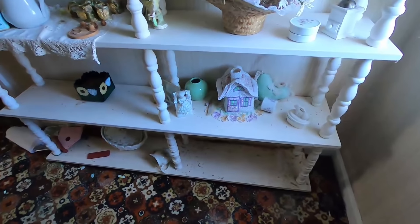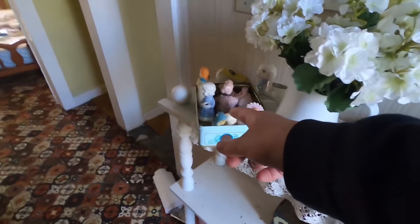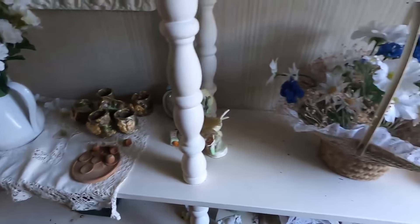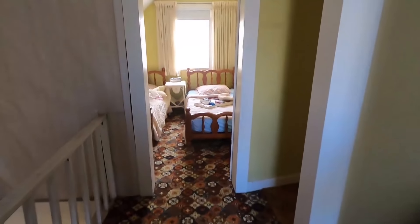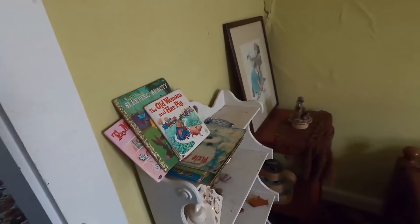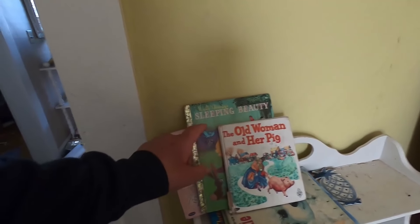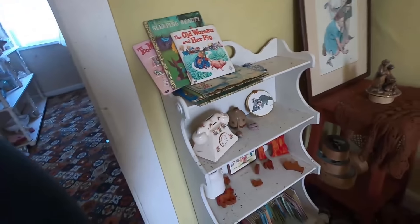Oh, look at all this stuff - this is kind of cool! Is there all the crown stuff over there? Oreo sandwich, we got some crown stuff - I don't even know what the happy stuff is. It's pretty cool. We got some old books here - 'The Old Woman and Her Pig,' 'Sleeping Beauty.' I can remember having that as a kid - all those Disney books. I told you guys, I'm a Disney fanatic.